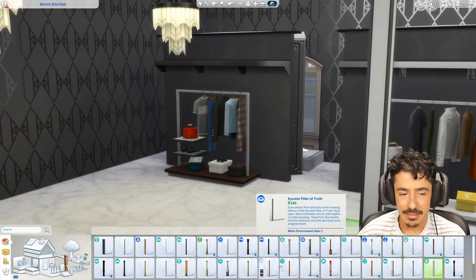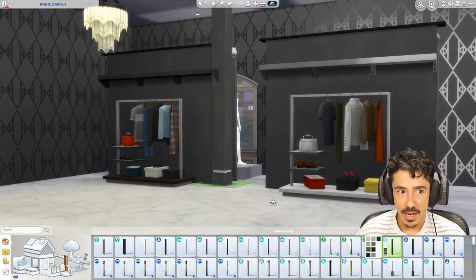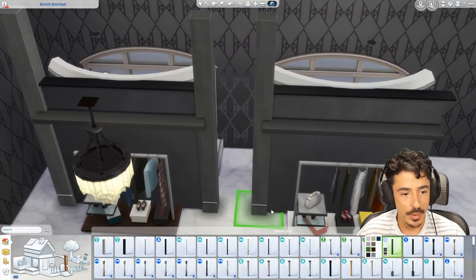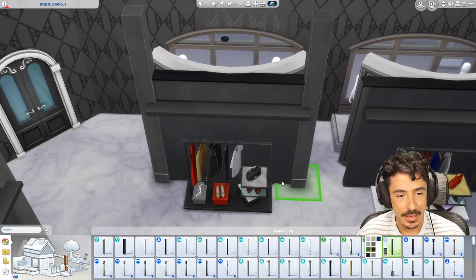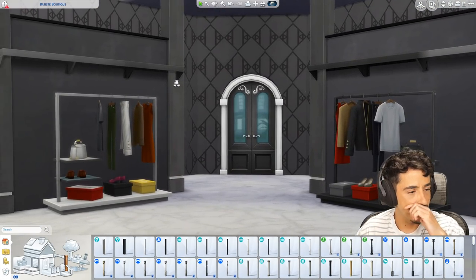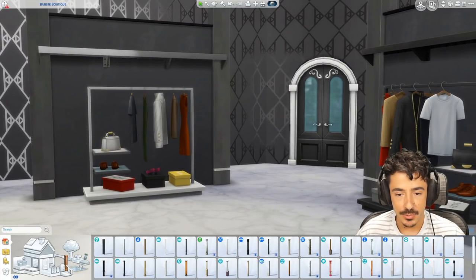What about the Get Famous one? Let me find a column. I like these ones - these here from Dine Out. I think they suit the vibe of this place nicely. So I'm going to flop one either side. Hopefully the Sims can squeeze through there. I don't know if they can but we're going to try. And then I'll put a column on each side. Yes, that's the vibe. And then let's get rid of those swatches there.